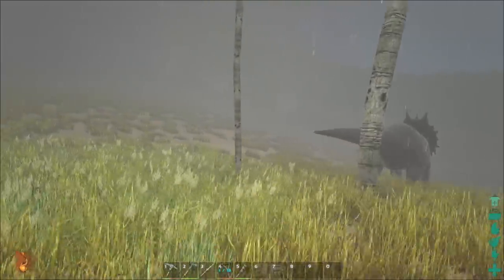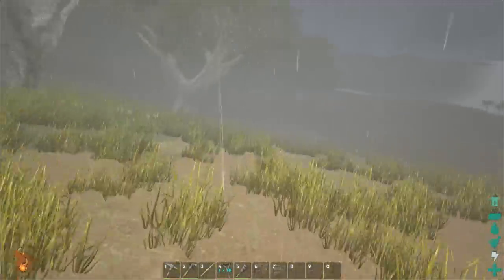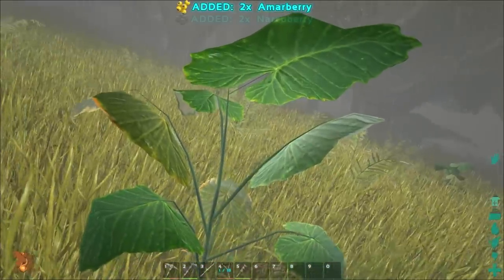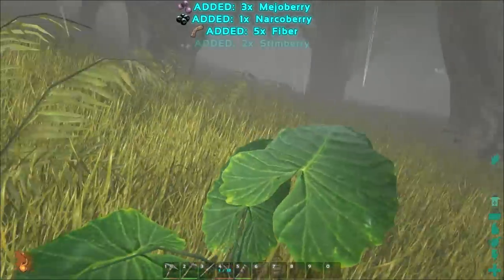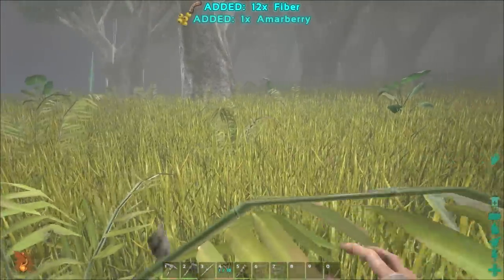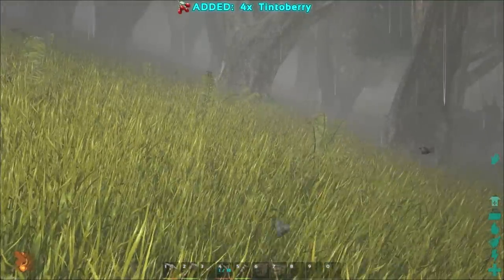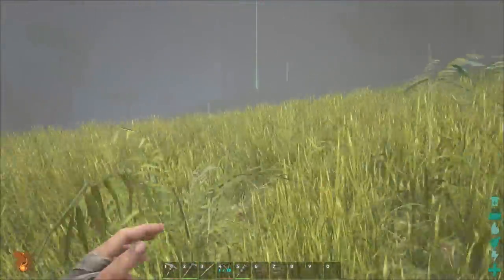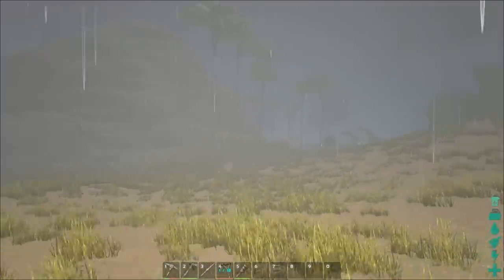I'm curious as to what happened to this raptor over here. I knew I should have brought those narco berries with me — I wasn't planning on taming anything but then it sort of happened. I really want to find some phiomias — if there's any on this island, that's the next thing I want to tame so that I have a mount. The map in this game is actually really expansive, so it'd be nice to have some sort of transport. We know for a fact there are carnosaurs around, so I'm gonna keep an eye out with this fog going on.